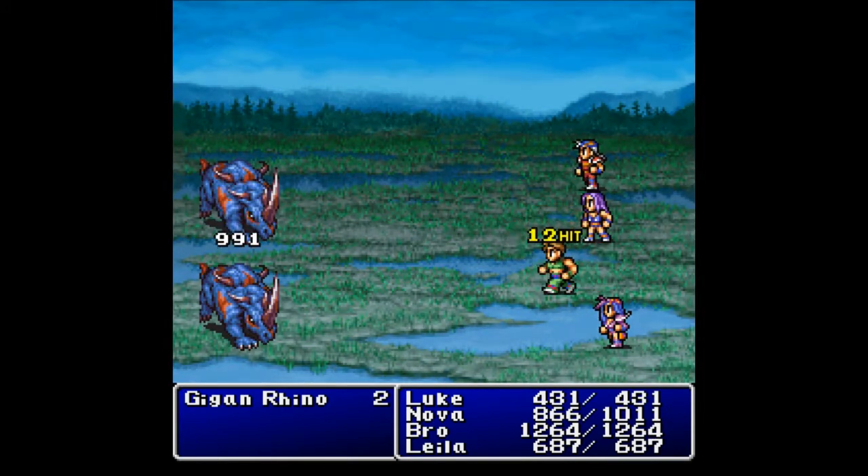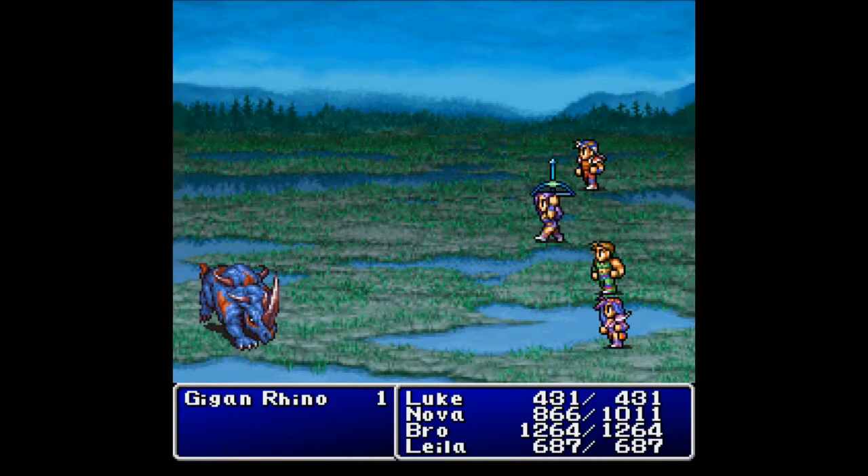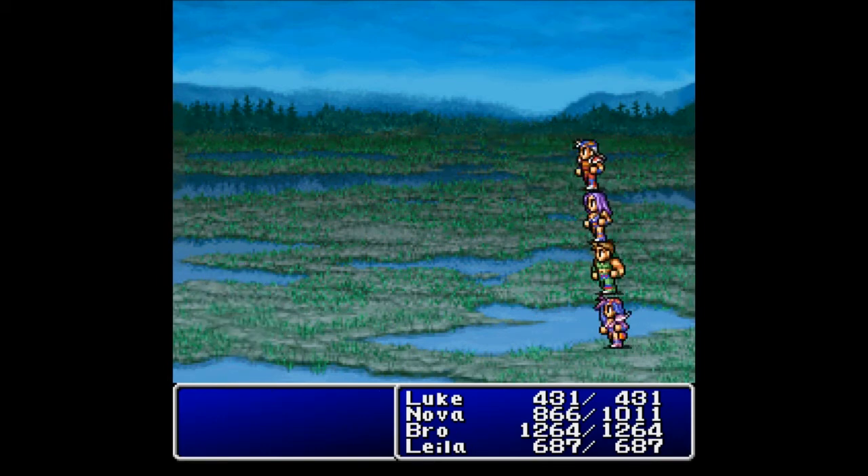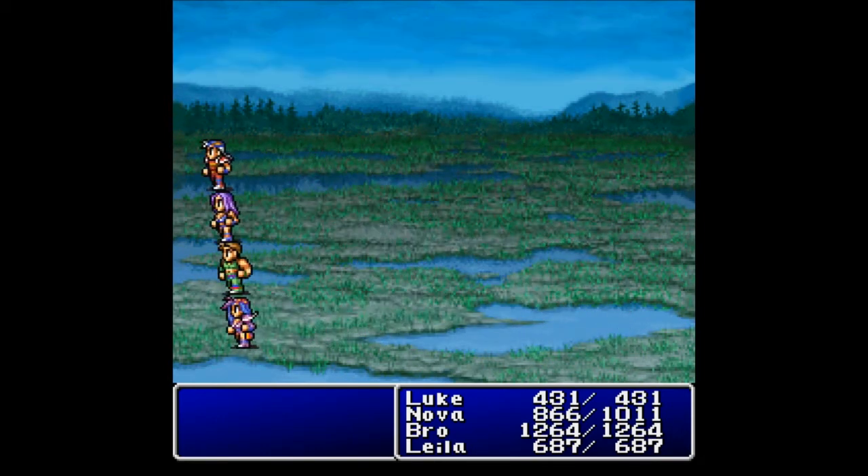Two Gigan Rhinos and a Wingdray. Let's just go ahead and attack them. Is that enough to take out that guy? No! Finish it off. That's definitely enough to finish that guy off. One more round of attacks should be able to take this guy out. There we go. 1900 gold.